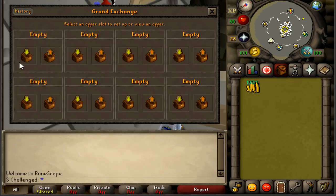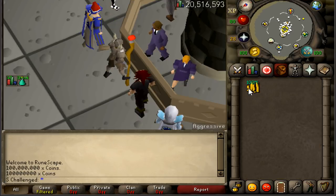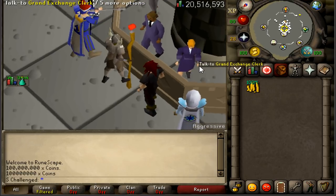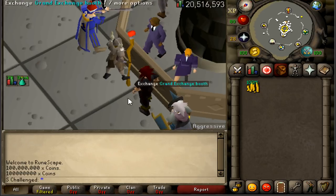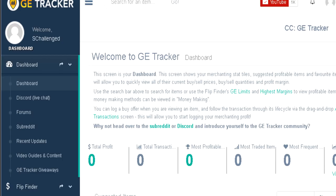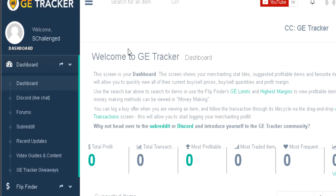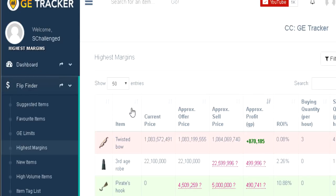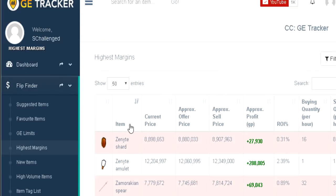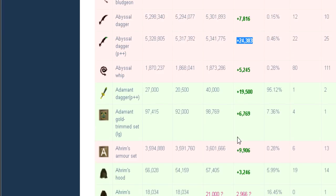By the end of this video we're going to have done 26 flips. I'm going to be starting with 100 mil cash — you don't need this much to actually flip in the game, so if you're discouraged to start flipping because you don't have this much money, don't be. I'm just using it because it's a nice round even number. To help me while flipping I'm going to be using GE Tracker — they're a partner to the channel, check the link in the description. I'm using the highest margins flips to guide me towards which items will make the most profit, and I can alphabetically order them by clicking the item tab.